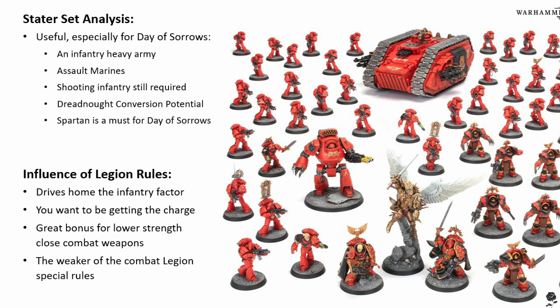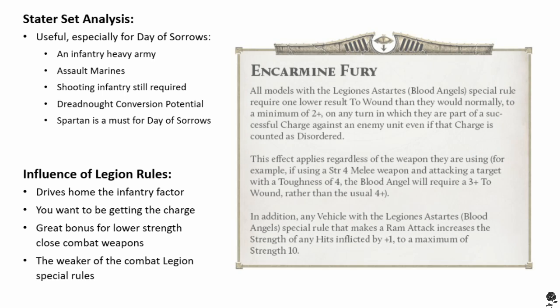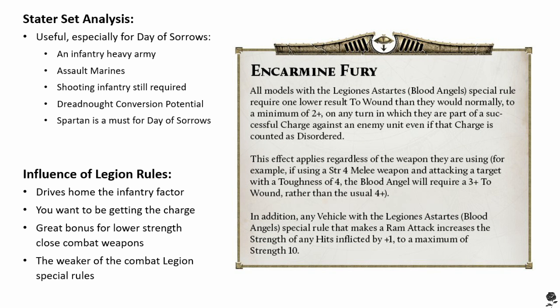Dean, do you want to give me a rundown on the Blood Angel special rule, Carmine Fury? So Carmine Fury is: all Blood Angel models on a turn they charge will get plus one to the dice roll to wound. So if they normally would need a four plus — Marine on Marine violence — they need a three instead. This is a downgrade in my mind from version one, which was very similar but they got it all the time. Whether they charge the third, fourth, or fifth round of combat, they would constantly get it. Now they only get it when they charge, putting it in my mind at the bottom of assault-only Legion special rules. But it is what it is — you can still do a lot of damage with it.